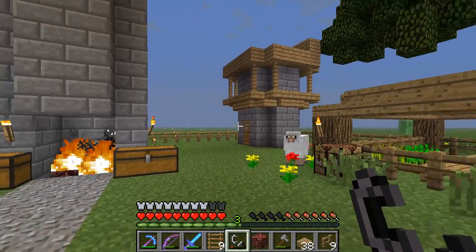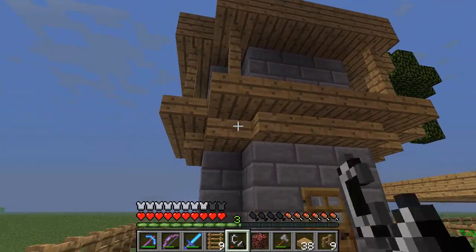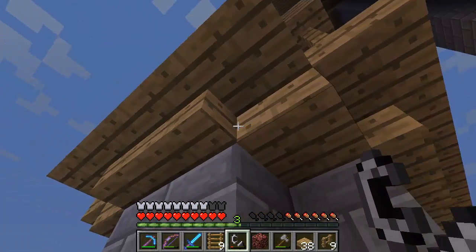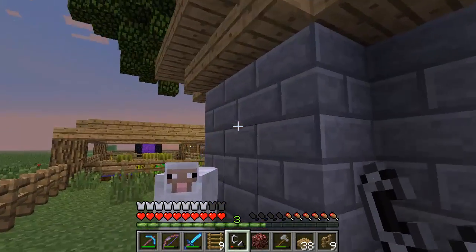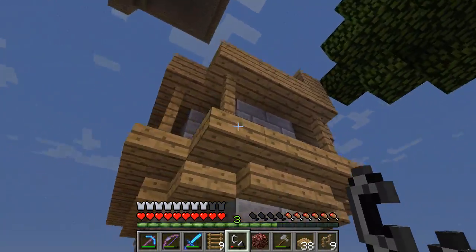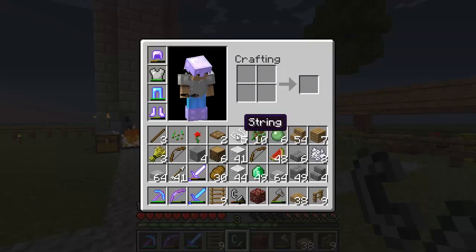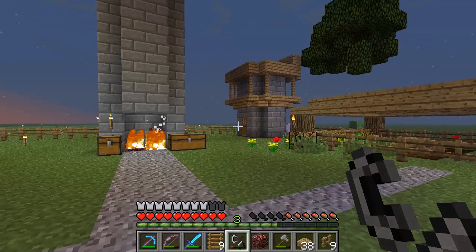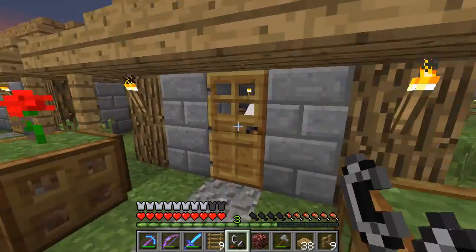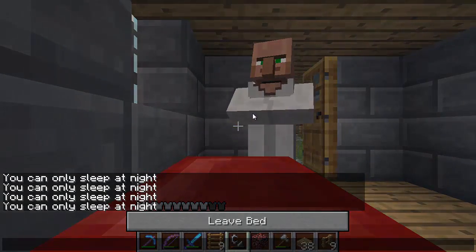I've done some work on the tower. Instead of the row of wool, I put some upside-down stairs, then a half slab, a full block, a half slab, and then more upside-down stairs. I connected them with fences here to the top — I think that gives it a nicer feel. Now we need to work on the place where we're going to be shooting the slimes and all that.